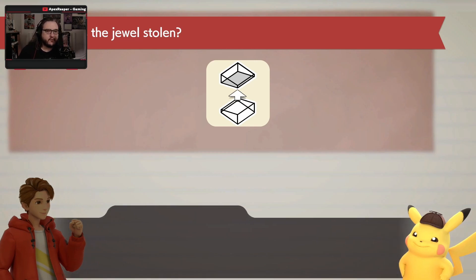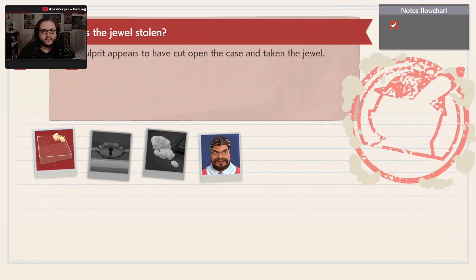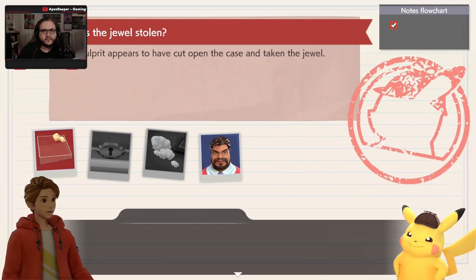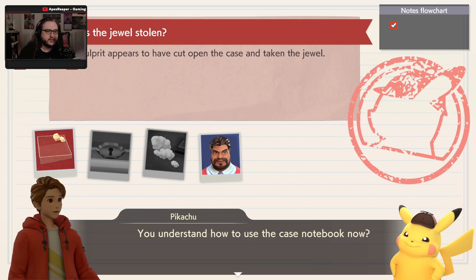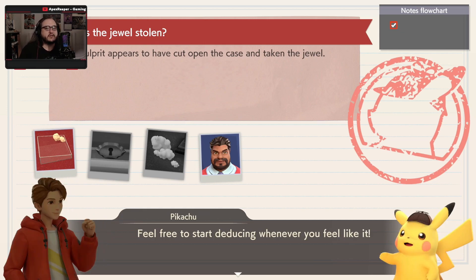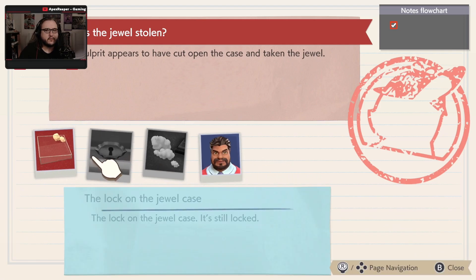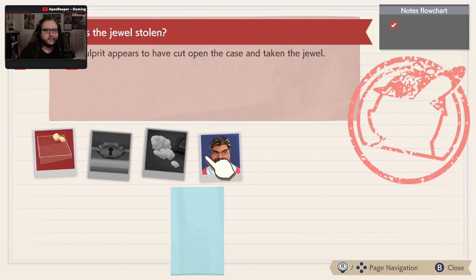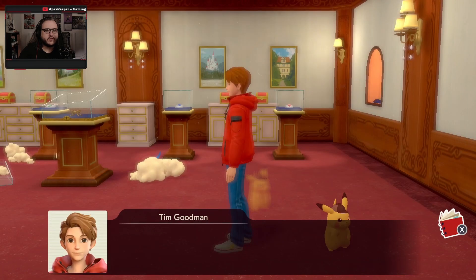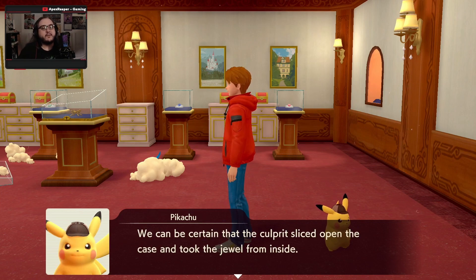At least now we know how the jewel thief got their hands on the Aurora Drop. We made our first step forward. Once I get some evidence, I'll start deducing. Feel free to start deducing whenever you feel like it. So that's all we gotta do. After visiting the scene, we now know how the crime was carried out. We can be certain that the culprit sliced open the case and took the jewel from inside.